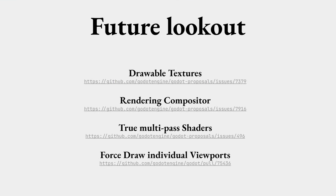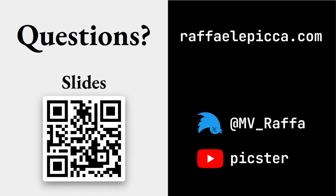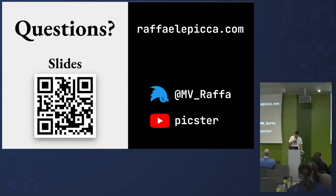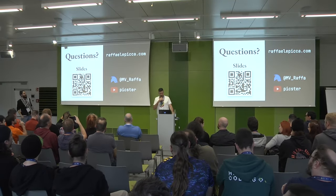A little future outlook: there are a few PRs and proposals relevant to viewports. Drawable textures would solve some cases where you'd normally need a viewport. The rendering compositor is interesting for some scenarios. There's also a proposal for true multiple shader passes. And one PR allows you to force-draw individual viewports — useful if you want to refresh one texture without waiting for the frame signal. And that's it! It was kind of a speed run, but I wanted to get everything in. Any questions?